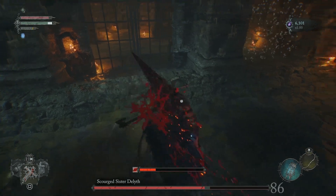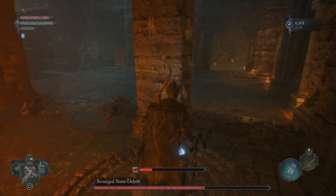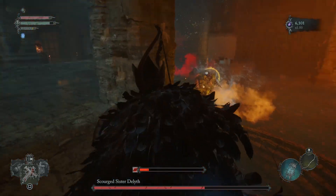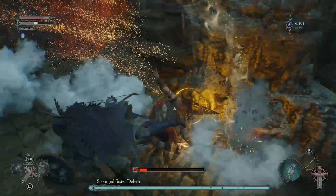Yeah, that's the best way to fight. Now once you've done that a couple of times, she's going to switch up her attacks a bit. Back away as soon as you see that move, so you don't get hit by the shockwave — she sends out like a kind of blood tornado.